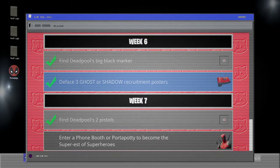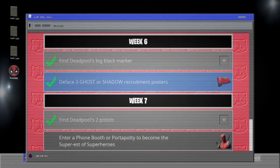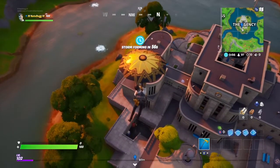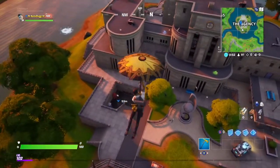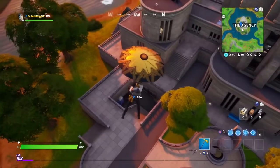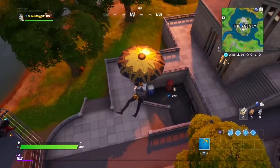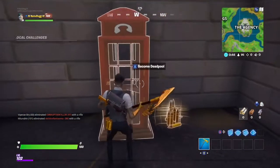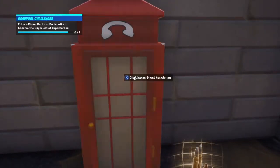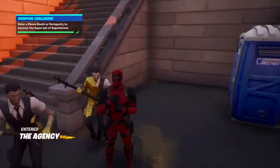For the next challenge we have to enter a phone booth or a port-a-potty to become the greatest of superheroes. To do this, all you have to do is go to the agency and there will be a phone booth and a port-a-potty here. Go in here — that's one — and then you become Deadpool.